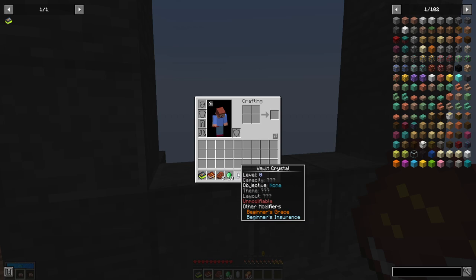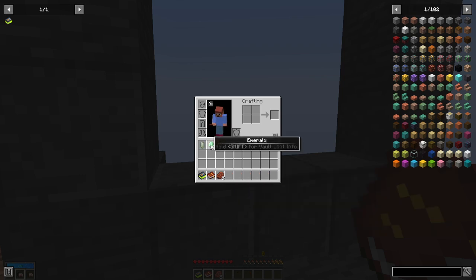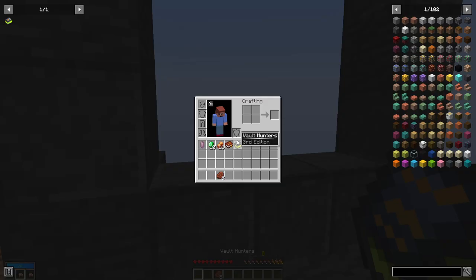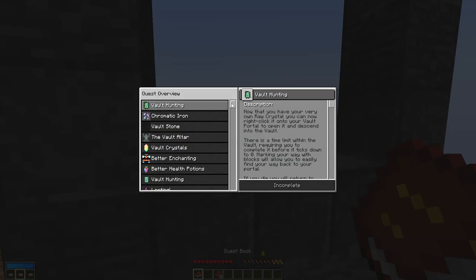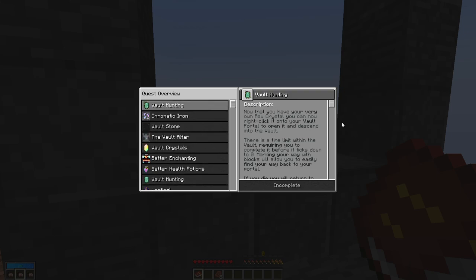You can see that there's different levels, objectives, things like that. On here it says there's no objective. I got some of these other things from previous quests I've completed. You can see there's a whole long line of quests.